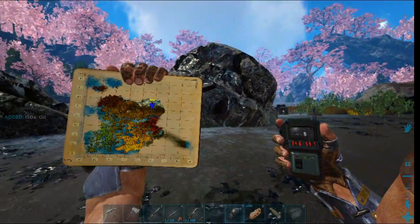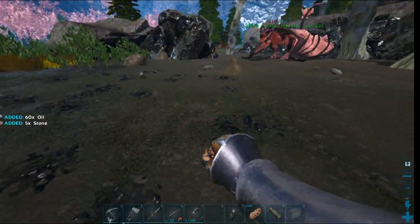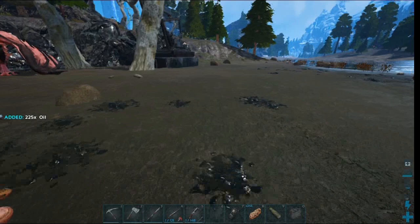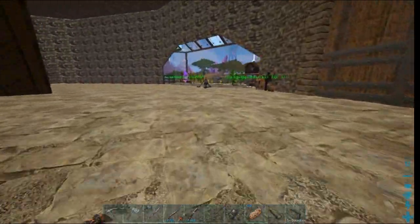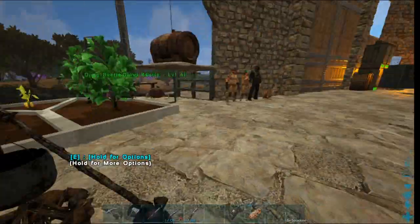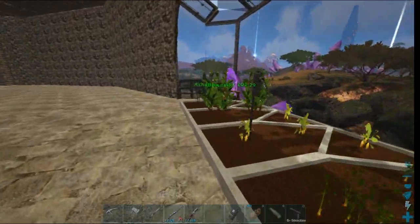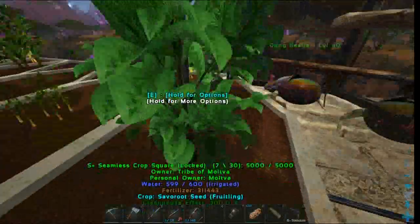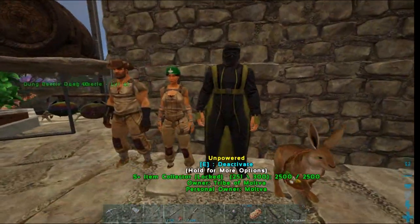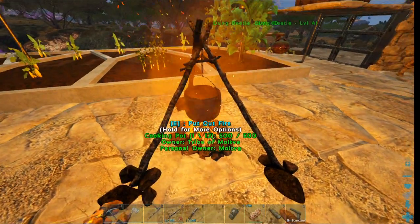I want to make a bunch of prime jerky for the event. If you don't know, you can pick up oil on the ground over here — there's the map and the coordinates. I'm going to collect a bunch of oil and then probably hatch some eggs to get prime meat and make a bunch of prime jerky. Now I have the five kibble so I'm going to throw it in here — now it activates and will automatically collect the acatina paste from the acatinas' inventories and oil from the dung beetles. I love these S+ things. This item collector looks like a wingsuit — that's a riot helmet I believe.